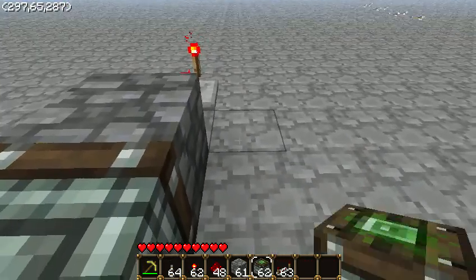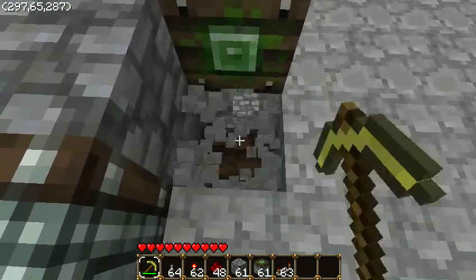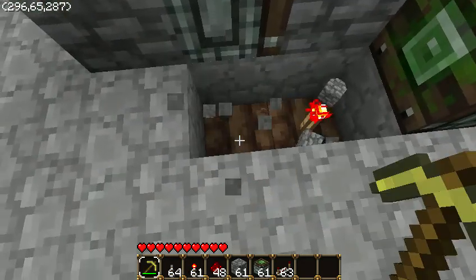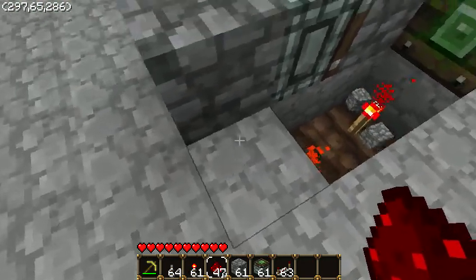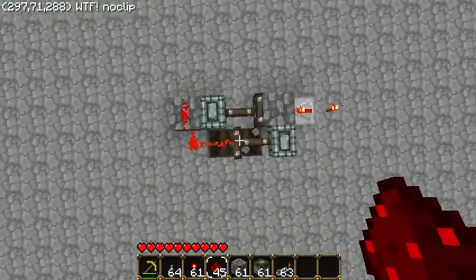Next, you want to place a piston where that one-block gap is, and then dig a hole right here, place your torch, dig another hole, place some wire, place more, just like this.